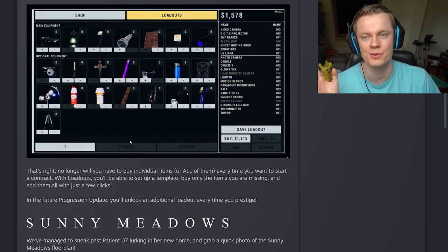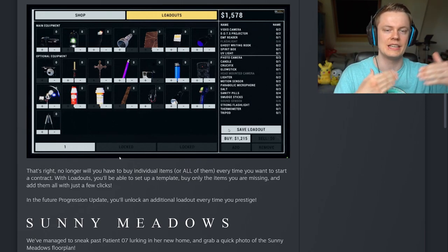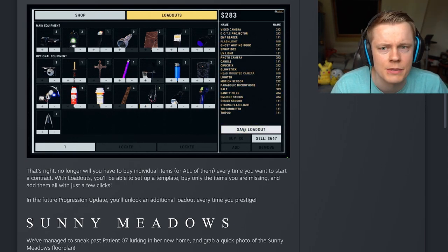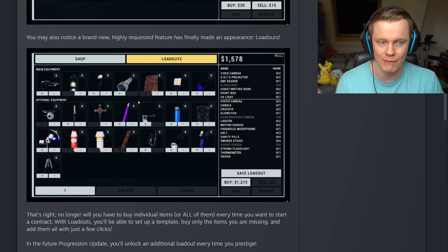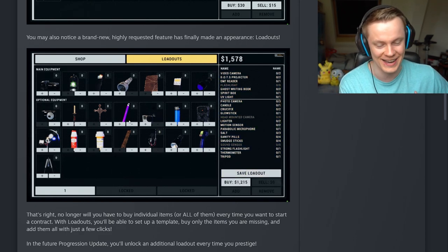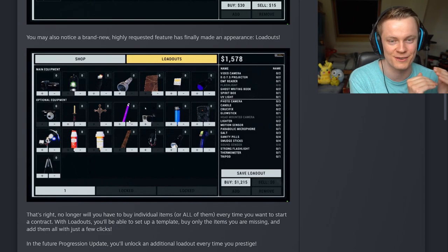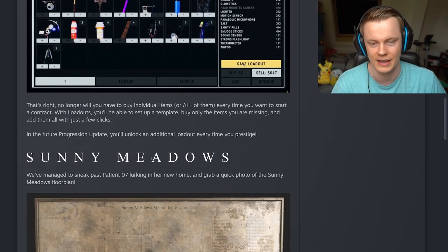Starting with two loadout slots seems kind of neat — it's always good to add complexity over time so newer players aren't overwhelmed. You don't need to use the loadout system from the start; you can just click the plus and minus buttons on individual items. The plus button for dot projectors is missing here because there are already two in the loadout and you cannot add more than two. That makes sense.